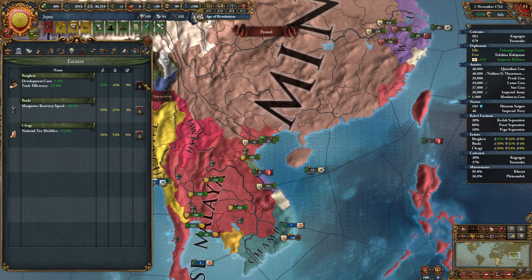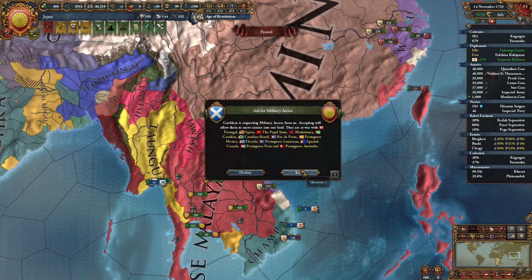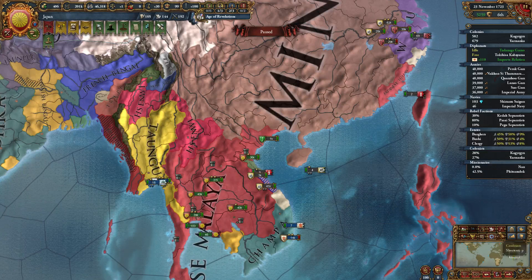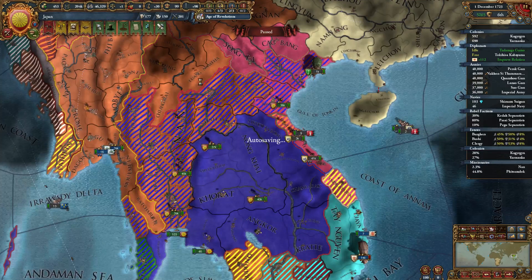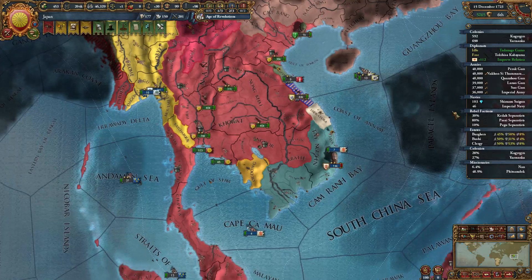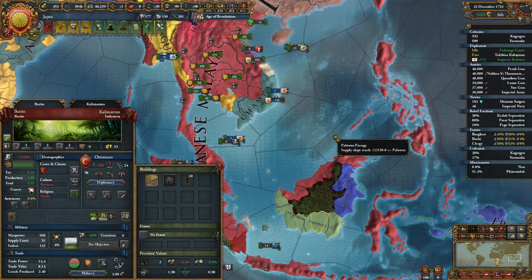We need a huge amount of money to pull off anything else at this point. More conversion — it's going rather nicely. I don't really even have to do much, it's just slowly converting this region. It's a shame I'm not Muslim and can't use Propagate Religion, because that is really strong. I'm surprised the Ottomans aren't trying to use it on me.